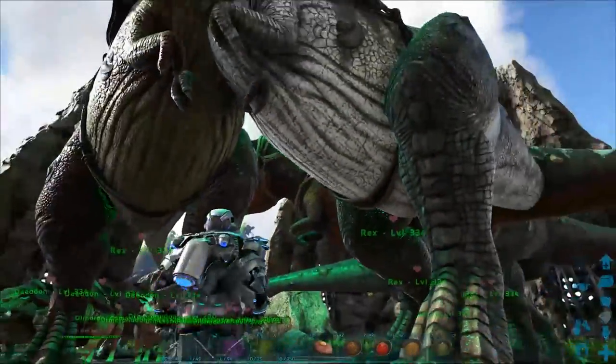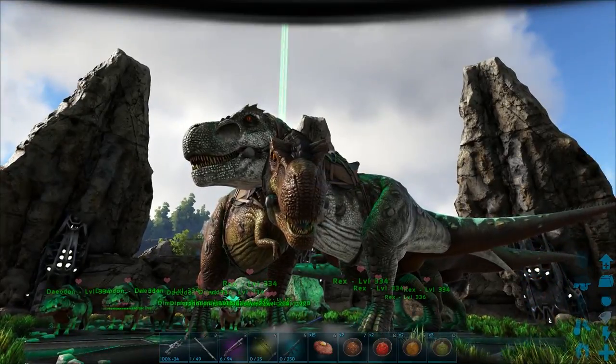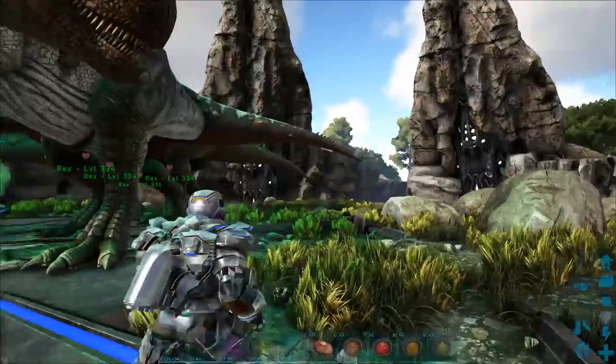Anyways, everybody, you all know what we're doing today. The title says it all. We're gonna be taking down the Easy Dragon to get the Megalodon Saddle, and then we're gonna go out and murder everything with said Megalodon Saddle. I think it's gonna be a good time. I hope you all enjoy this.